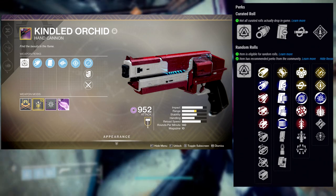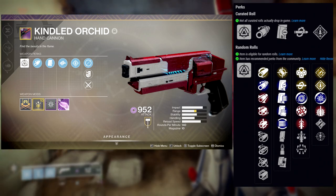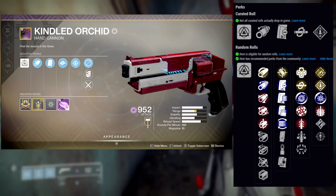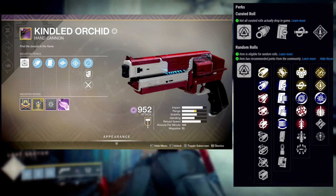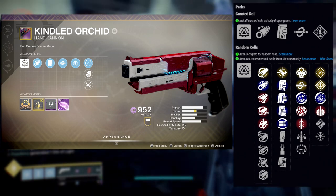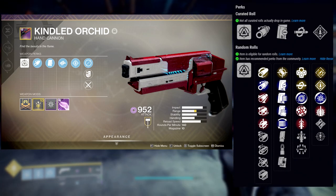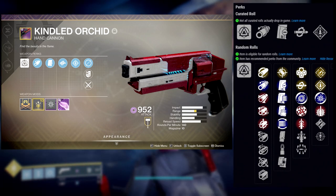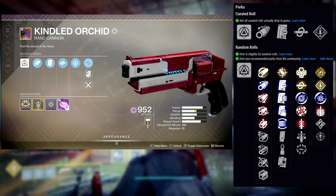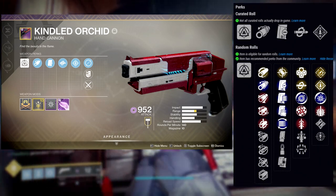For the actual perks: outlaw is amazing for reload speed, kill clip is amazing for DPS, shield disorient and rangefinder are amazing for range, quick draw is amazing for PvP when you need to get your gun out fast. Triple tap — I don't really care about it, it's whatever. Surrounded is actually surprisingly pretty good. For the last column: rapid hit which I love, rampage which I love on this weapon, disruption break which is whatever, explosive payload — I didn't even know this weapon could drop with that — and ambitious assassin and threat detector which are both just okay.